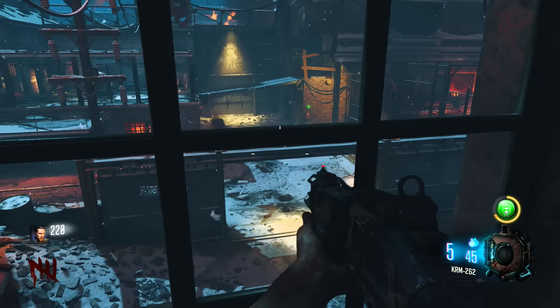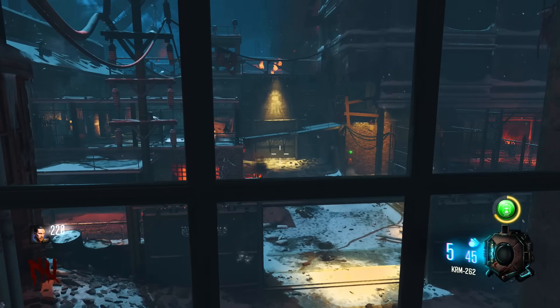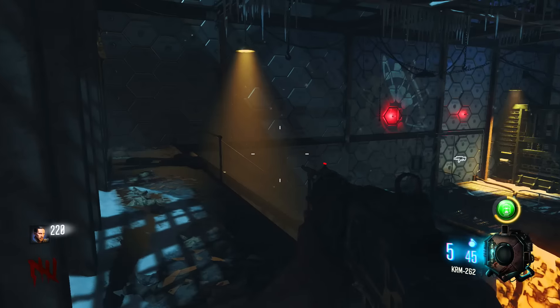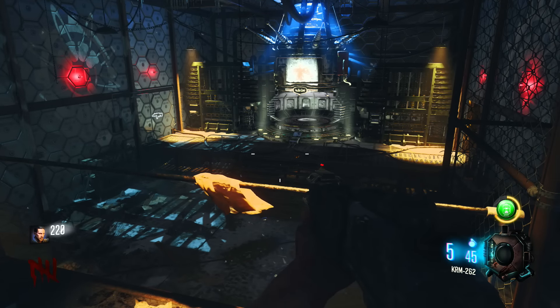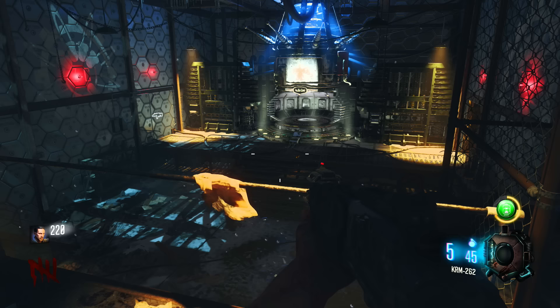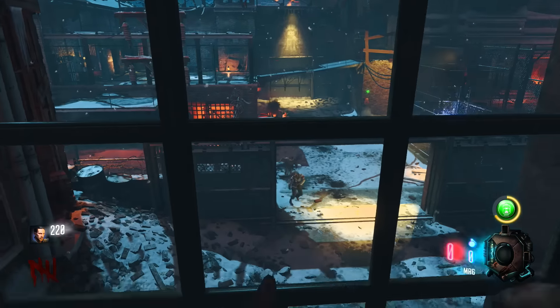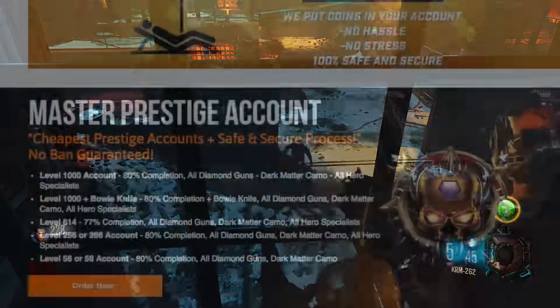Let me know in the comment section down below which of all these prestige icons is your favorite. For me it definitely has to be level 900 to 1000 — juggernaut, sleight of hand, and the teddy bear all look pretty cool. The 100 to 800 range doesn't look the best, but it's going to take a very long time grinding zombies to get there. Let me know if you think it's worth it, and hopefully you guys enjoyed today's video — drop it a thumbs up and I'll catch you guys later.